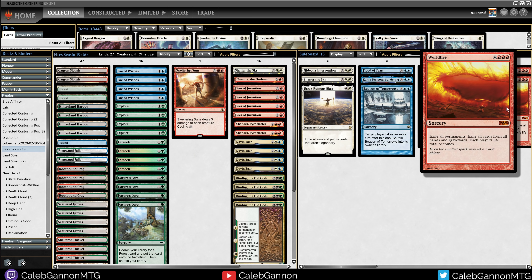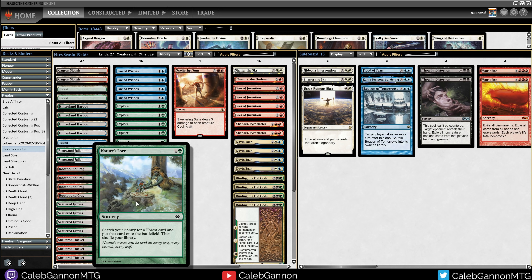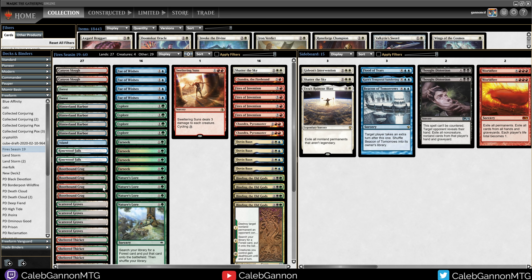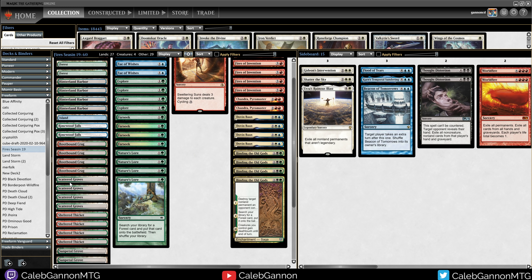Most of the deck is there to facilitate that initial win game plan — that's our game 1 plan because it seems really strong. The downside is you need 9 lands in play, so the rest of the deck is focused around getting 9 lands in play. We have 4 Explore, 4 Farseek, 4 Nature's Lore. Farseek and Nature's Lore get lands of basic types, with Nature's Lore specifically getting forests. So we have a lot of forests — Sheltered Thicket, Scattered Groves, some of the new snow-covered enters-tapped duals work really well with Nature's Lore.